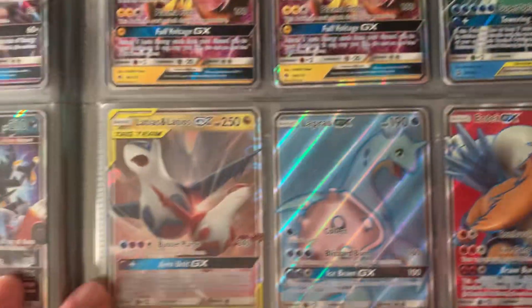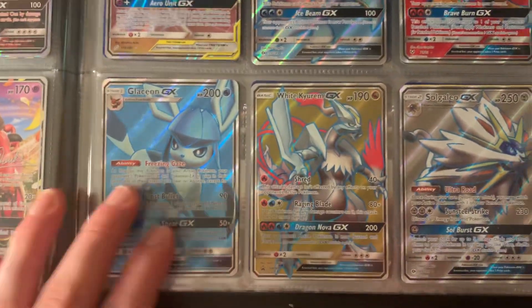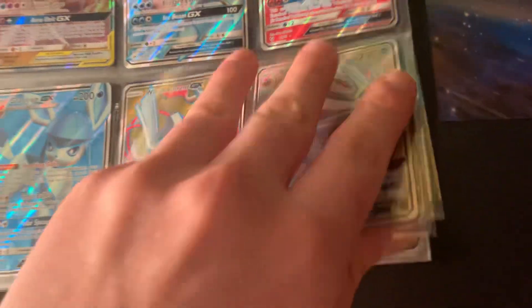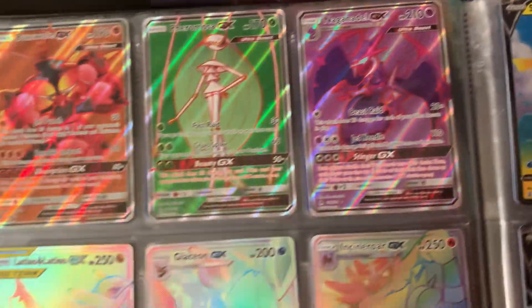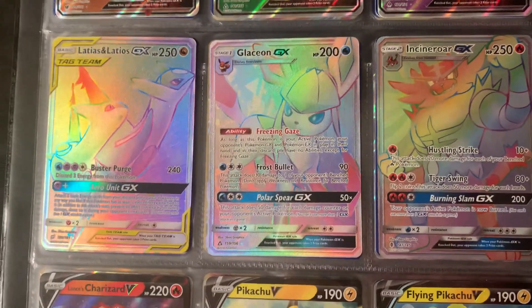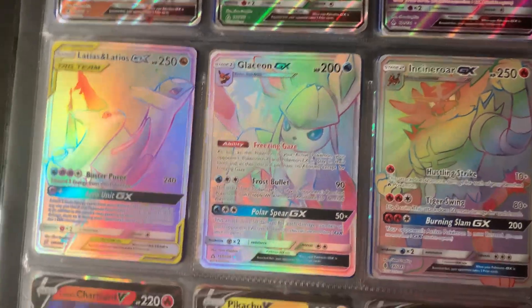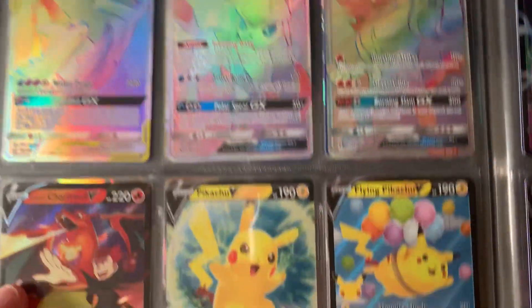Then into the GX full arts: Lapras GX, Entei GX, Glaceon GX — so I actually have Glaceon GX in non-full art, full art, and rainbow form, which is basically three versions of almost the same art. Also White Kyurem GX, Gallade GX, Buzzwole GX, Pheromosa GX, Naganadel GX full art, Latias & Latios GX rainbow tag team, and Glaceon GX rainbow. Those are all my rainbows.